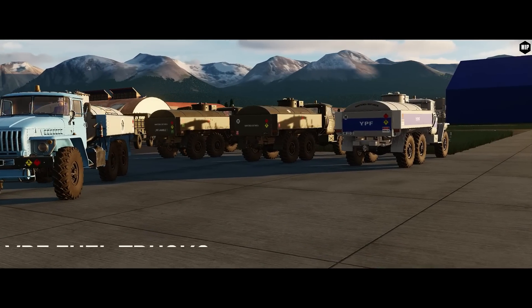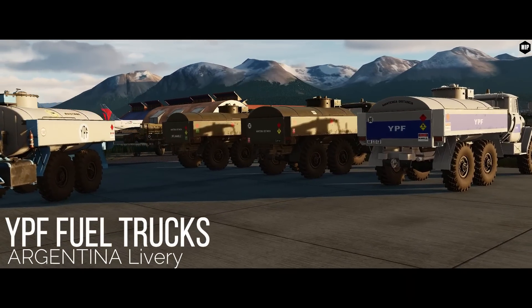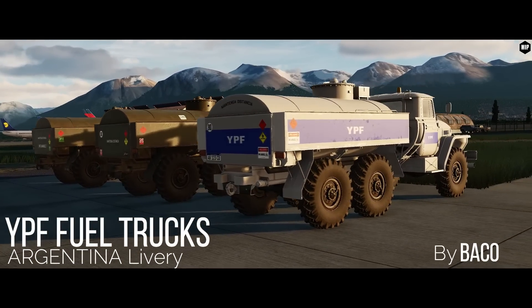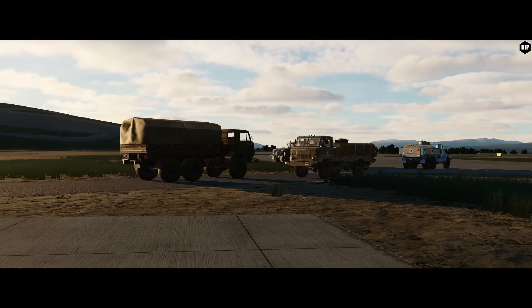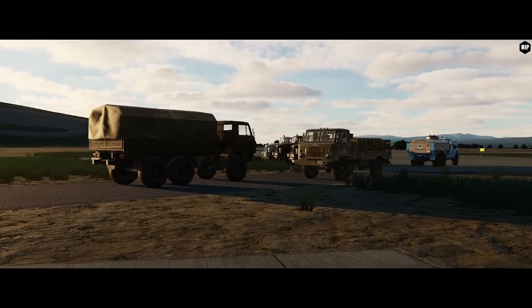Next up we have the Argentinian YPF fuel trucks by Baco — modern and retro Argentinian petrol company skins for the ATZ-5 fuel truck, and two more Argentinian Camas and GAZ-66 as Unimogs.